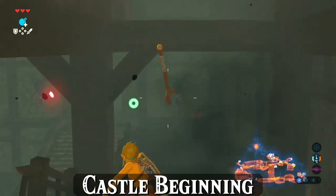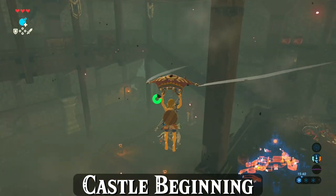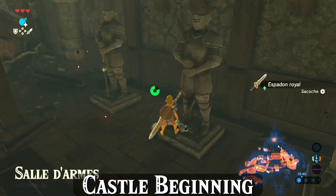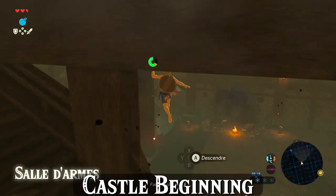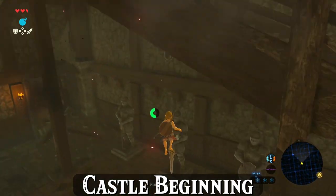If you still have the spear, throw it away now — you've been done with it and you're about to pick up a much better weapon. If Link is empty-handed when you pick up a new weapon, he'll automatically equip it, saving you some menuing. Notice this break in the railing — this is a great place to jump off from and glide down towards this moblin.